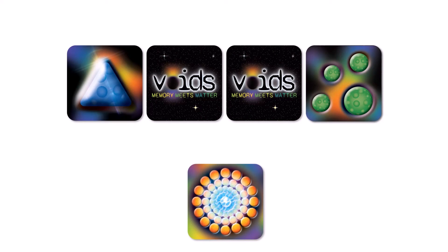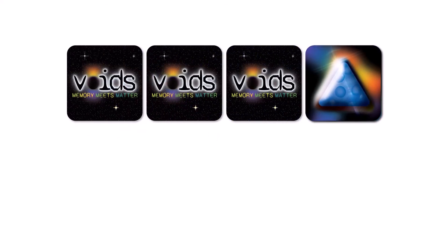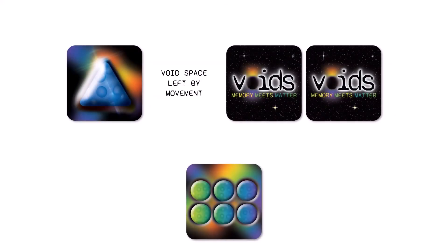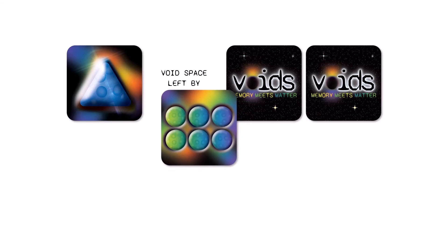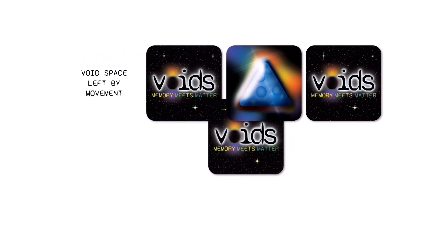A warp card allows a player to move in a straight line until stopped — this can be by meeting a dark or light card, void space or the edge of the board. Both boost and warp cards are placed face down into the space left by a player's movement once played. Matter bridge cards allow a player to move across a void space to any one of the other sides, and the card should be placed face down in the gap that is being crossed.